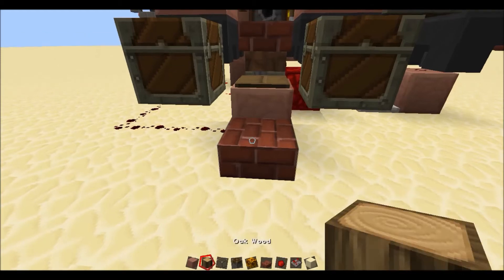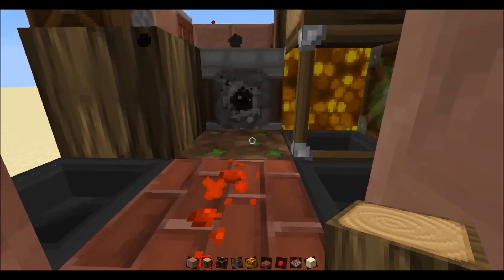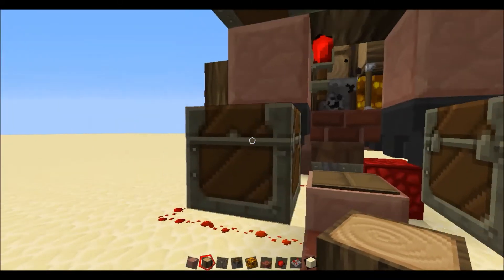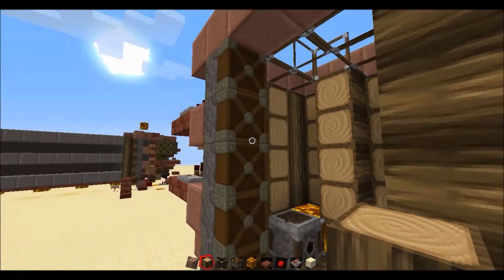Now if I test that again — just come here, it's ticking — block down, pushes out, block down, pushes out. And you should see now that this block has been pushed with these pistons out here. Great.